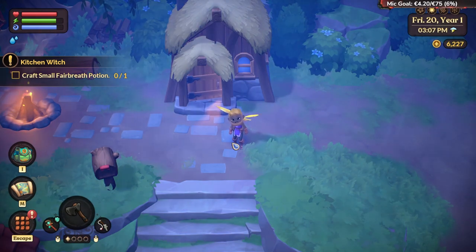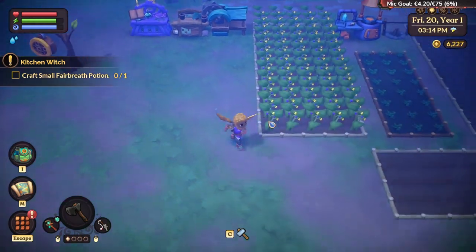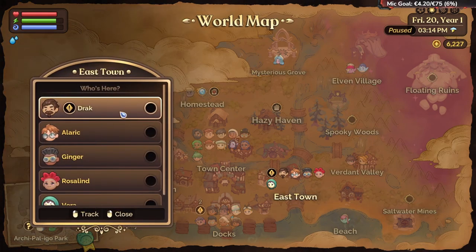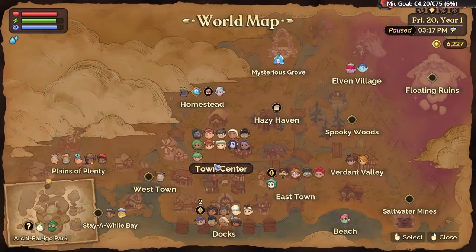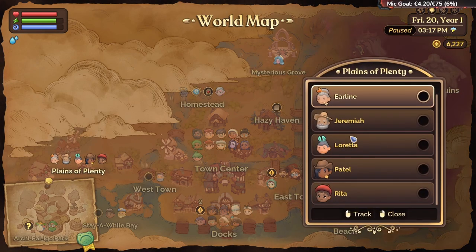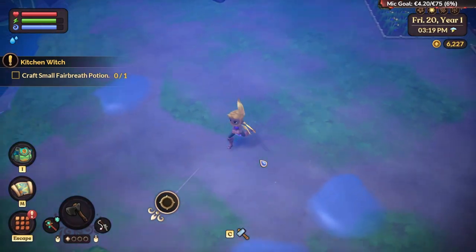I think I just explained everything you can do — the basic stuff. Let's see what we can do now. We have to go to the quest first: 'Meet Granir near Stay A Wild Bay.' Okay, so we have to see where Granir is. Stay A Wild Bay — maybe we have to go there and just find the NPC or something.